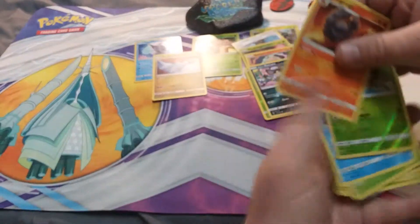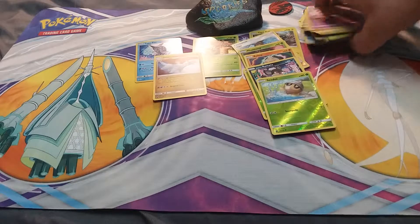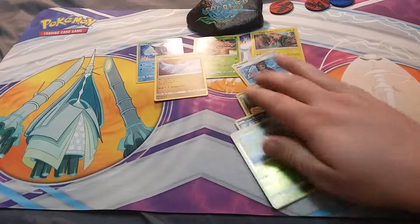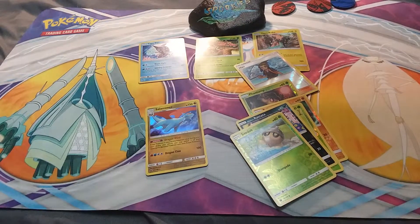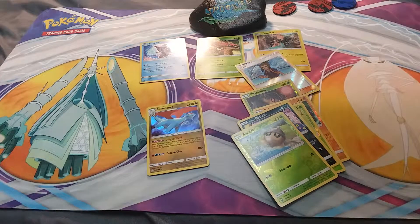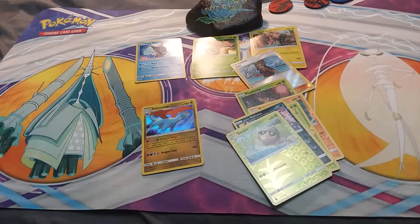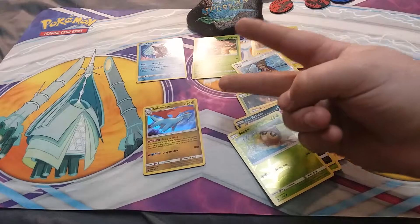We did not get any ultra rare today, but that is okay. We got the Tapu coin, those really cool promos in the back, and this awesome holo Salamence, so that's really cool. Anyway, thank you all so much for watching today, and thank you to Jason and Val for joining us. Take it easy guys, peace out!